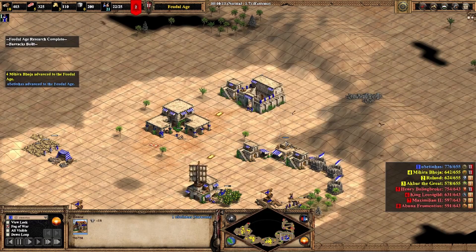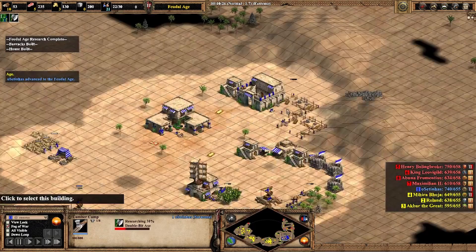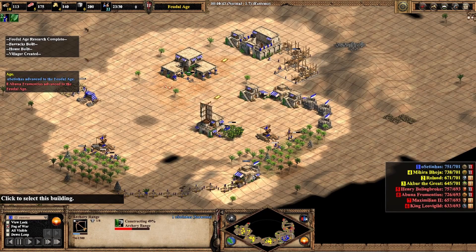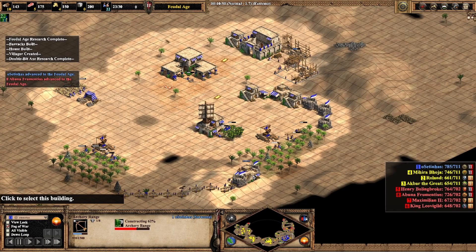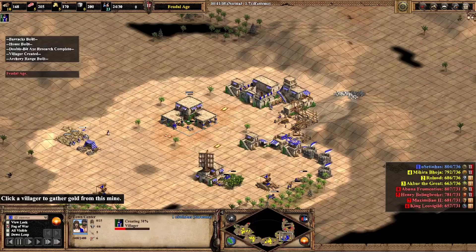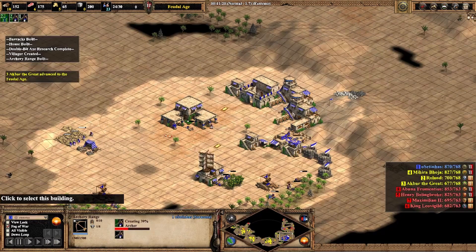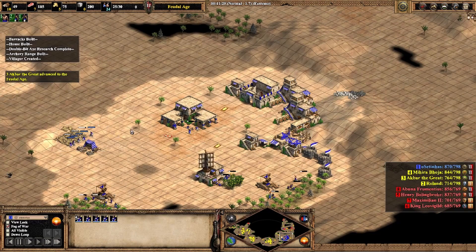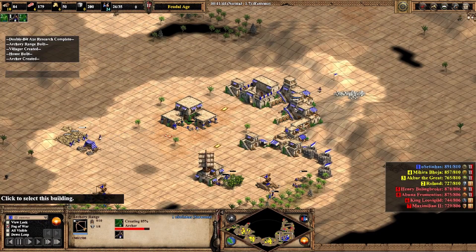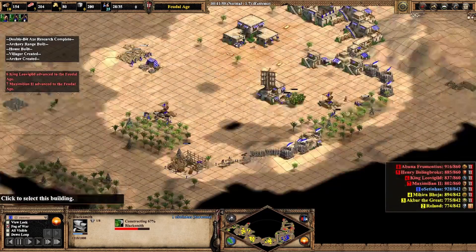We are finishing the barracks, and once it's done we place two archery ranges. Afterwards, research the wood upgrade at the lumber camp. Don't forget to start walling — you're in a team game and the opponent is likely coming with scouts. The opponent is also building archers, so you want your base protected. Now set your gather point to gold, because you want seven on gold to keep two archery ranges working.